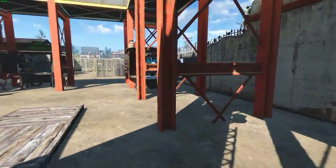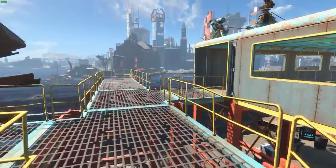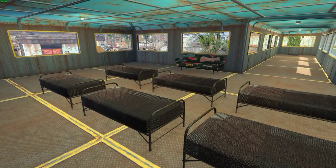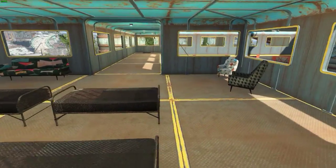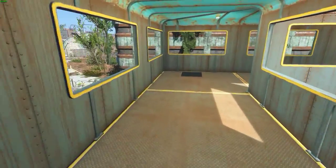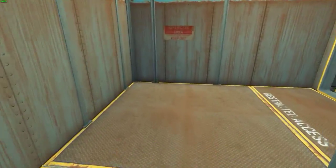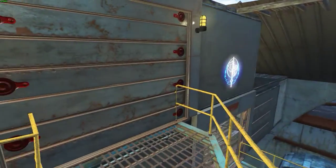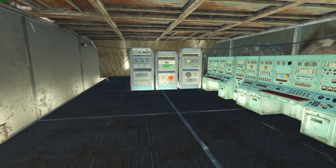Alright, now upstairs. The first area we're gonna look at is the small public housing gathering area. This is for traders that come in so they have a place to sleep. Got some guard stations here. And this leads to a restricted area — which is my power generation facility.